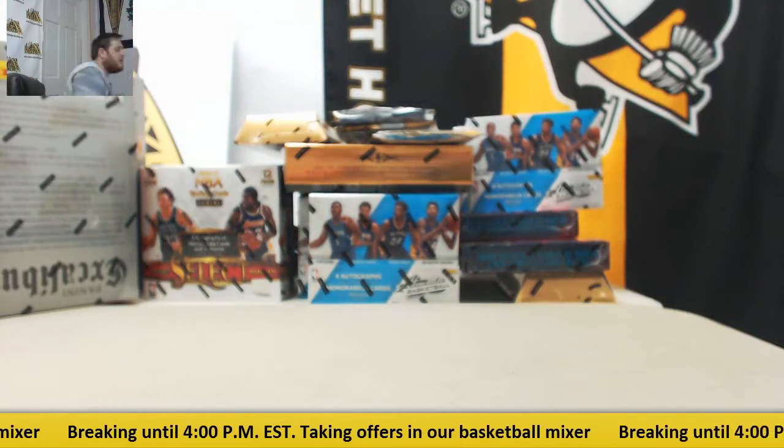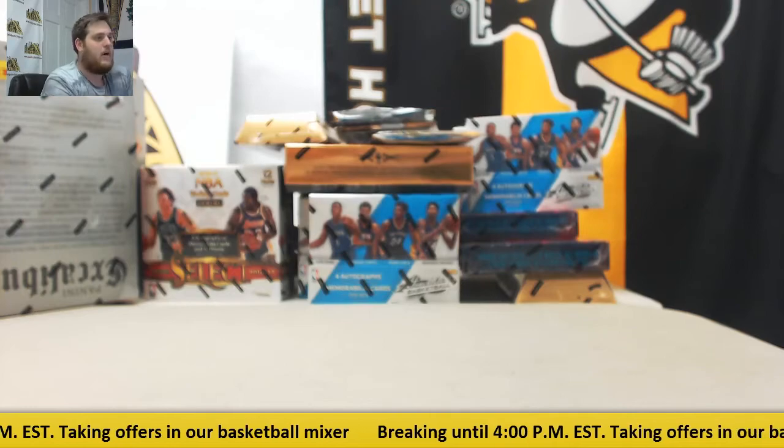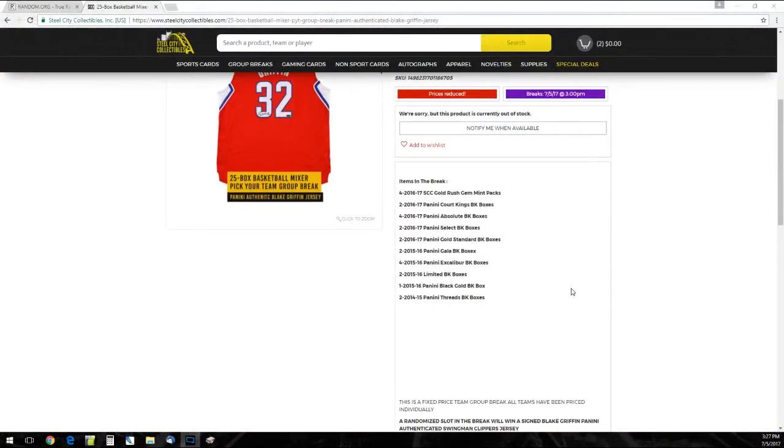Hopefully we'll get to see some healthy Blake next year. Let's go to the rules real quick and then we're going to dive in on these boxes. The boxes in the break: I got four 1617 Gold Coast Gem Mint packs, two 1617 Core Kings, four 1617 Absolute, two 1617 Select, two 1617 Gold Standard, two 1516 Gala, four 1516 Excalibur, two 1516 Limited, one 1516 Black Gold, and two 1415 Threads boxes.